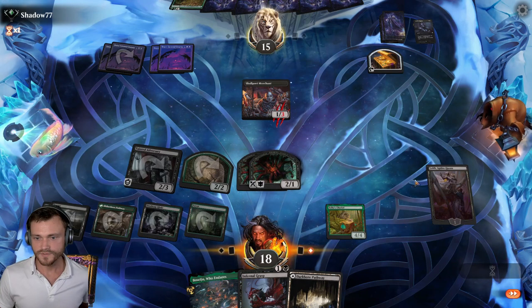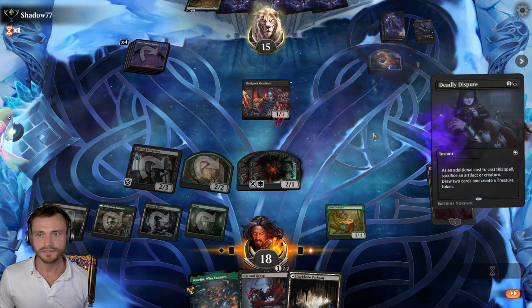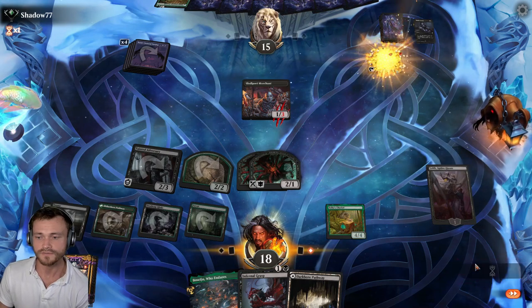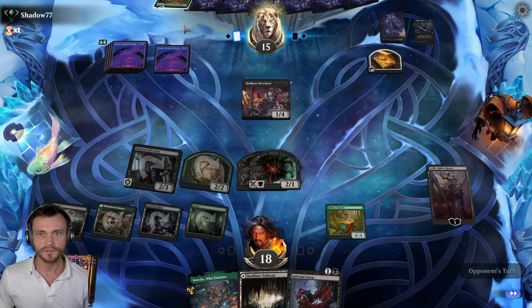Well, we played around that as best we could. Looks like they're going to spend their entire turn on Containment Breach. Take the Dispute again. Opponent has completely restocked. We've got an Artifact, a Planeswalker, and several Creatures. It might take more than one turn for them to work through all this. Other than that though, we're out of gas. Opponent with a full hand here.